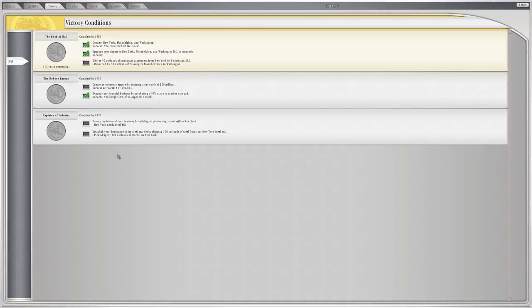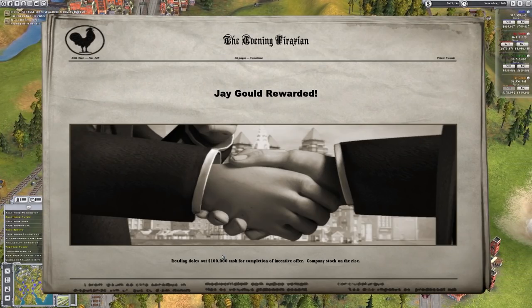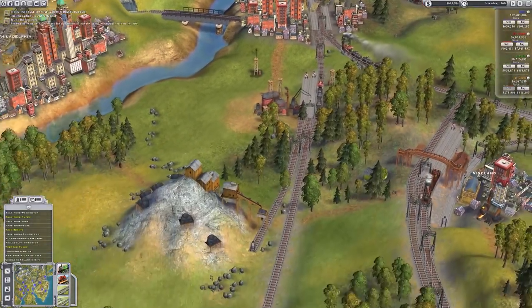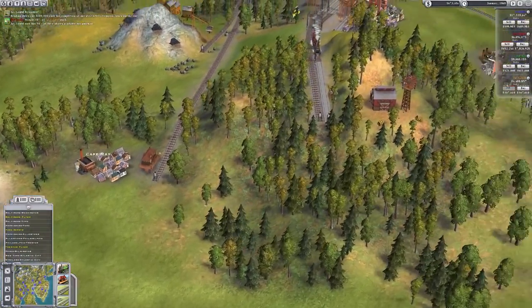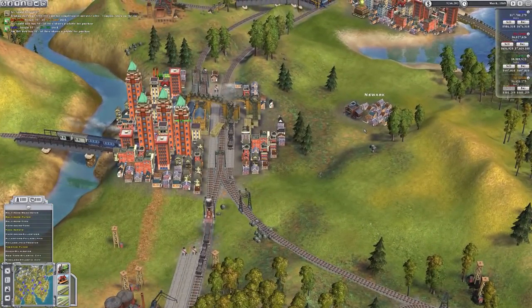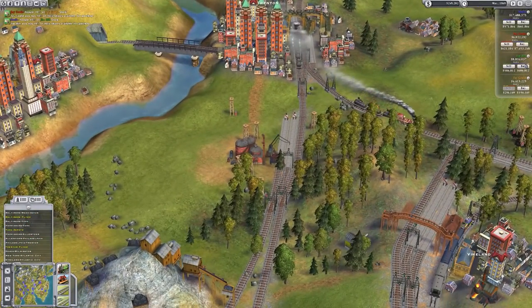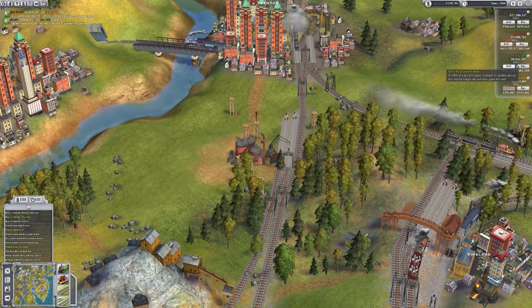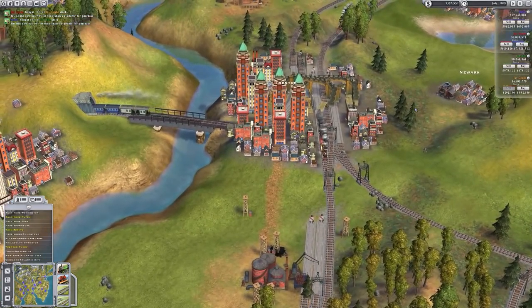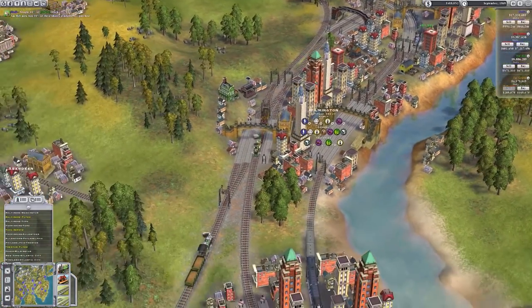In victory screen - expand your financial horizons by purchasing a 50% stake in another railroad - we've got that done! Jay Gould rewarded 100,000 for transporting some goods to an area - good for them. We're going to keep buying out more Jim Hill. We now have 60% of Jim's company. I'm going to wait until we get the right amount for the next purchase.